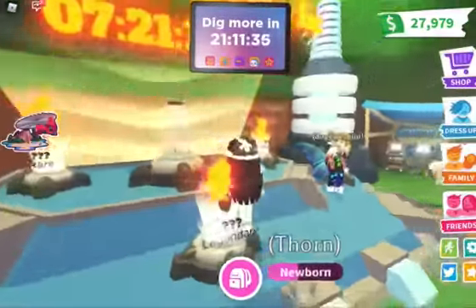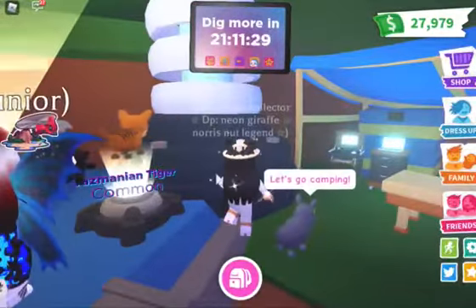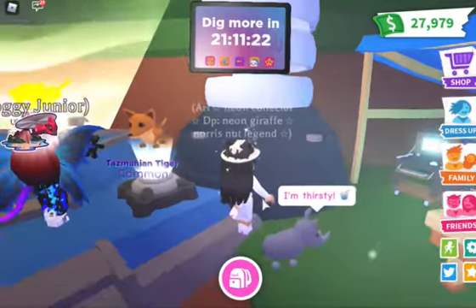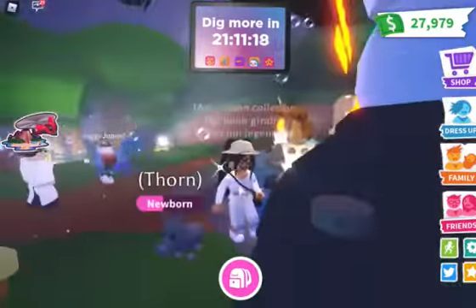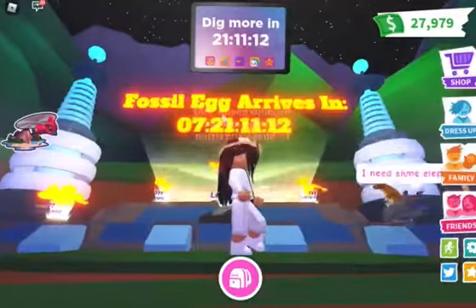Here we have the countdown and the animals — you can't see them unless you've already unlocked them. I dug up this Tasmanian tiger and a sloth. The Tasmanian tiger kind of reminds me of a dingo, and this is the other animal that's about to come — the ground sloth kind of reminds me of a sloth because it is a type of sloth. And here we have the countdown.